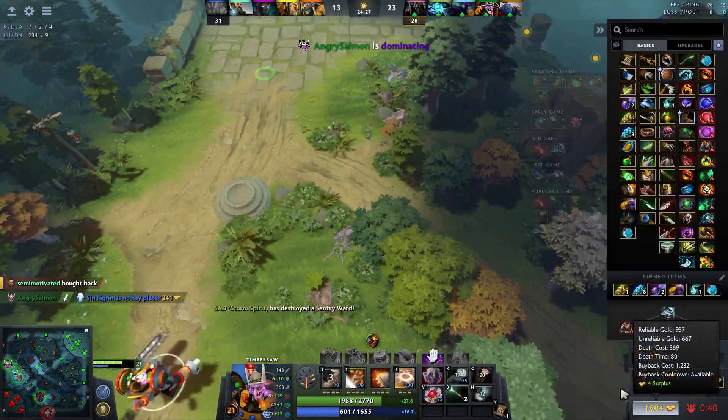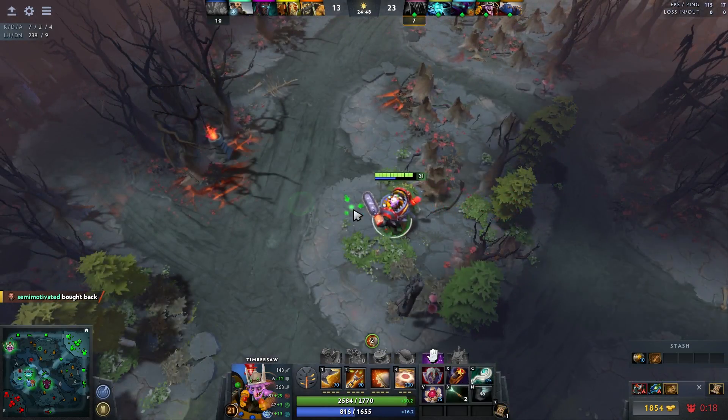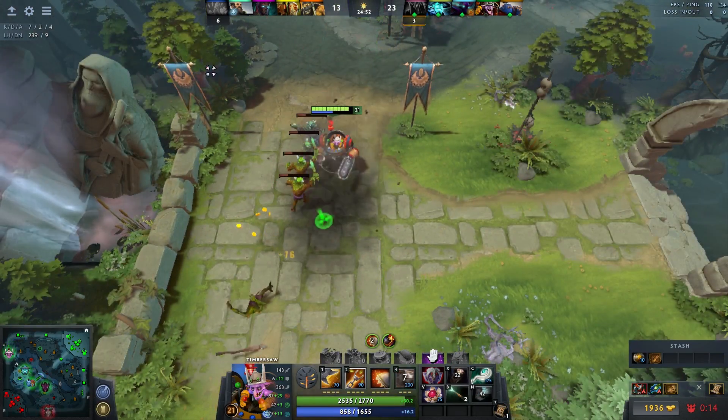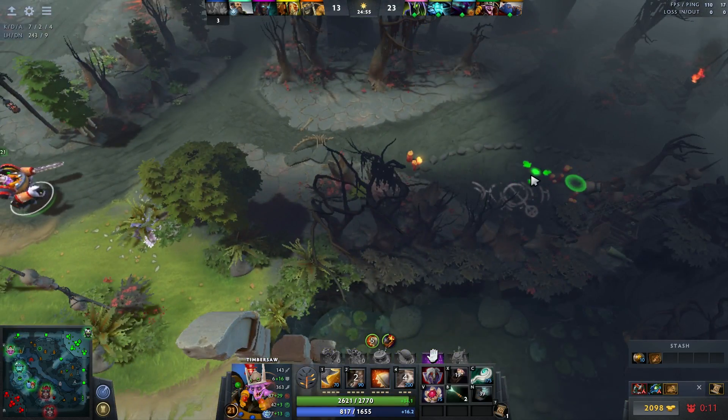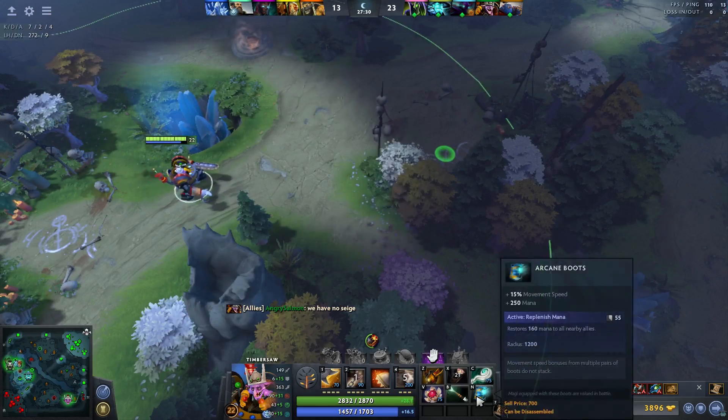I definitely want this Euls next. I'm running out of slots actually. You can see the importance of items - it's not all about fighting. Dota's not about fighting, it's a lot about creeps. I stopped fighting for a while, but I got so much farm that good situations keep arising. So here I'm communicating to my team what I think is important.